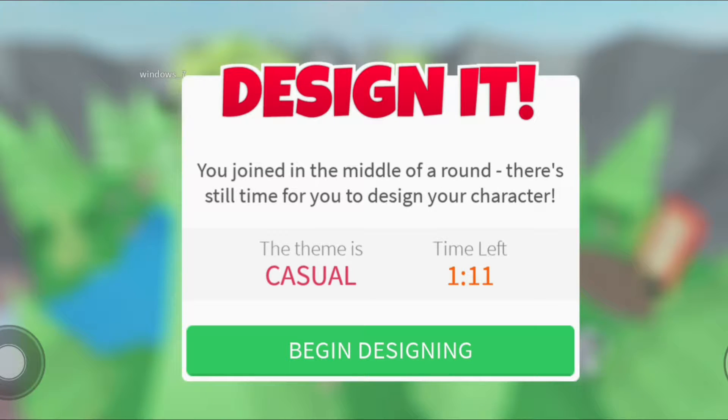Hey guys, welcome back to another Roblox video! Today I'm playing Design It, where you have to design your avatar to fit the theme. Right now the theme is casual. I just joined so it's in the middle of a round. You have a certain amount of money to spend, and it's permanent - but the higher you place, the more money you can get. First place prize is $100.